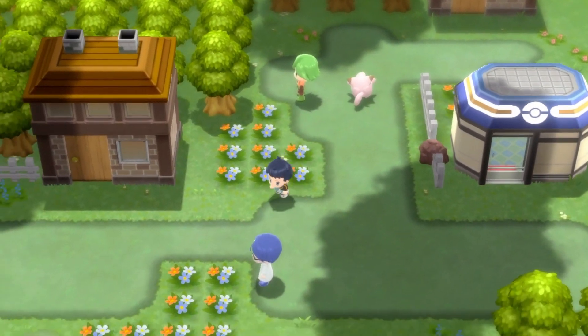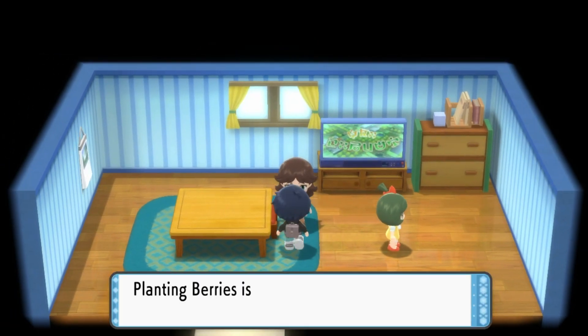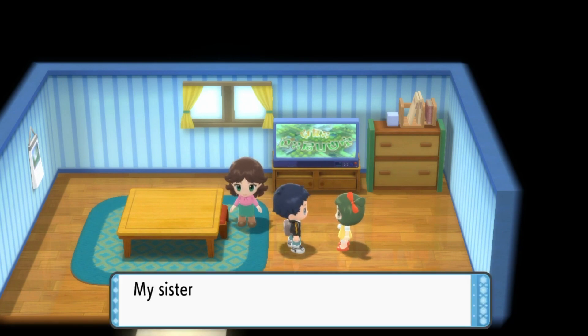You can see the Pokemart is on the right. The building we're going into is this one on the left. So once you go into this house, there'll be two ladies — one is a little sister and one is the older sister. Speak to the older sister and she will give you a rare berry every single day. Do make sure you come here and collect that berry, because some of them are very hard to get.